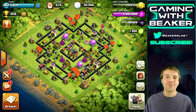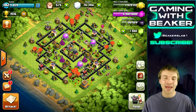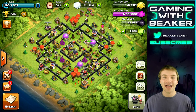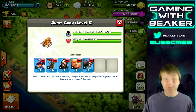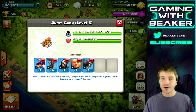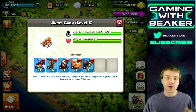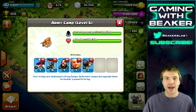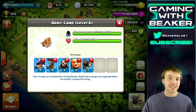Welcome back, Beaker here. Today on my Town Hall 8 account we're doing live clan war attacks. First up is a drag loon raid: four dragons, a bunch of balloons, and our secret weapon — giants, wizards, and wall breakers along with our king. We should be able to take out one air defense before we even drop our air troops, giving us a huge advantage.